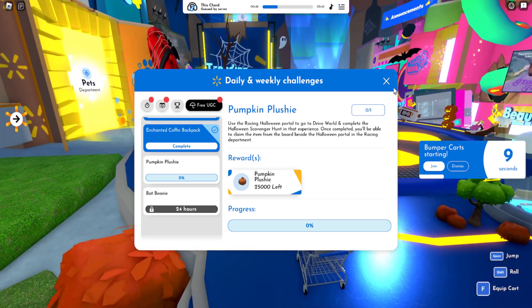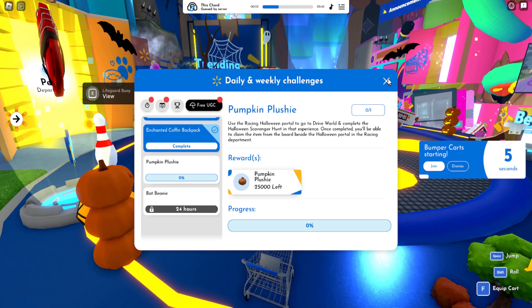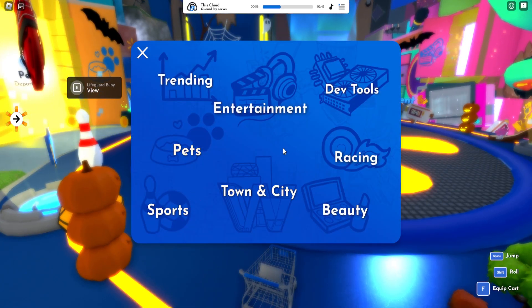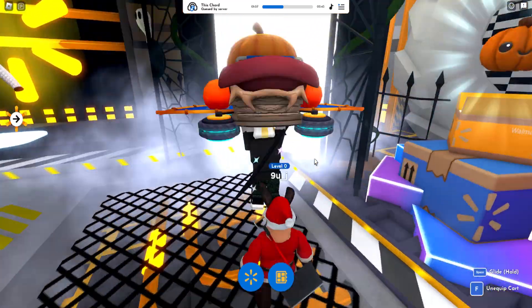The final Halloween quest for the Halloween event in World Discovered is going to be in Drive World. We're going to head over to the racing department, take the portal — the portal is always important to trigger. Most of the time the quest doesn't always happen but it's mainly something you should always do. Go ahead and use the portal here and teleport to Drive World.